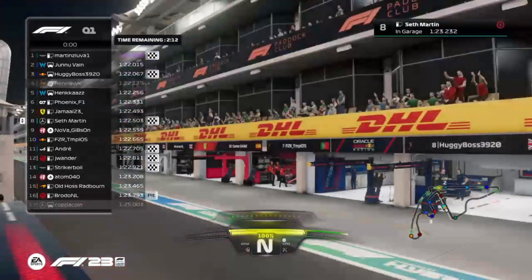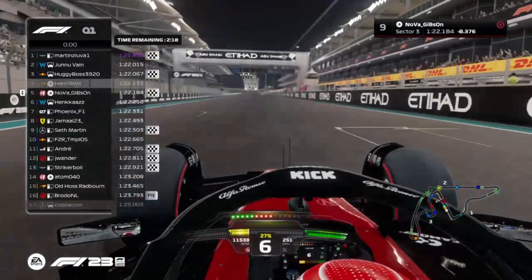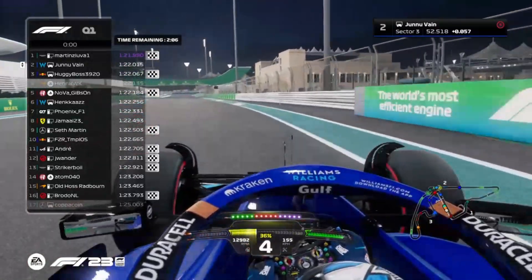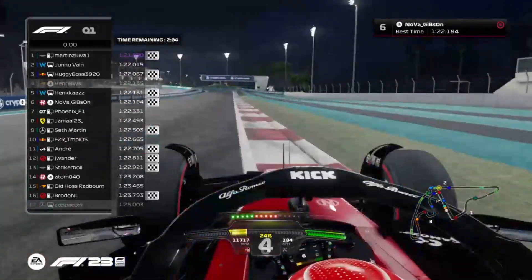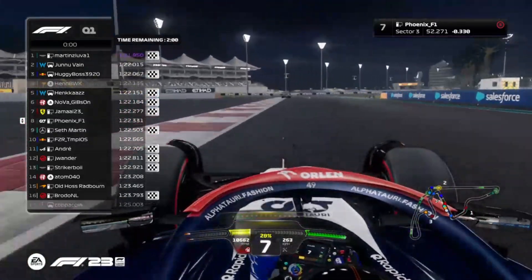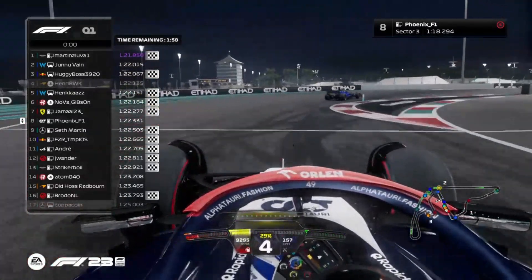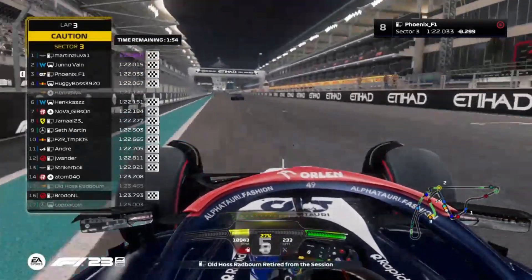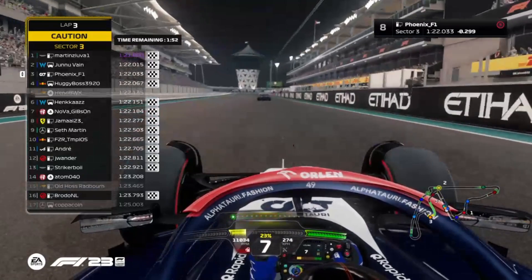Nova goes on board with a 121.8 and puts it in P5. Junuvane is also in P5. Henkaz puts it in P5. Phoenix — where is he going to put it? Three tenths up on his time, but that is not enough. P3 for Phoenix.